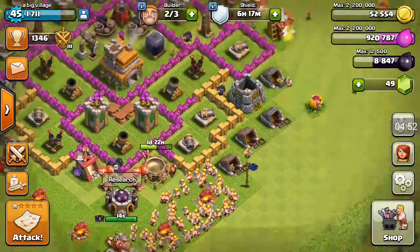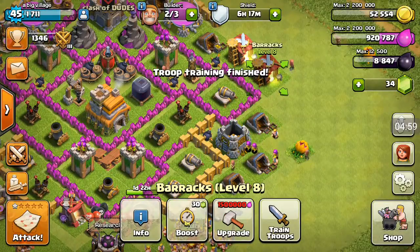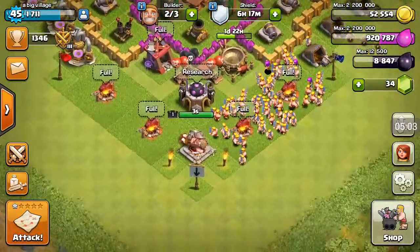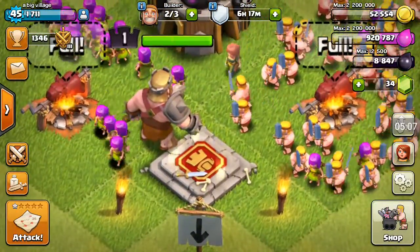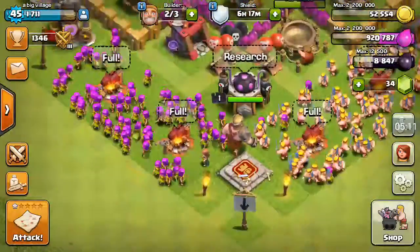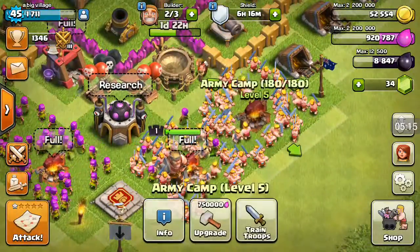So right now I'm going to be going outside for a live attack. Let's just go and drum up all of those troops. As you guys could see, I have a full army camp and my king is going to be walking up now, which is nice. I've got 2 army camps of archers and 2 army camps of barbarians.